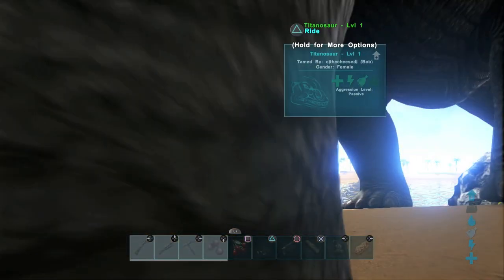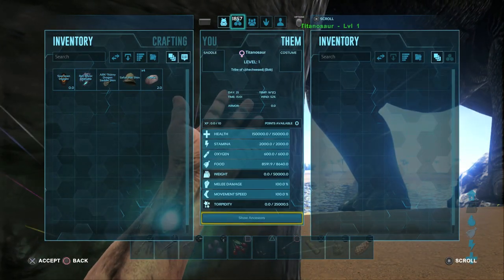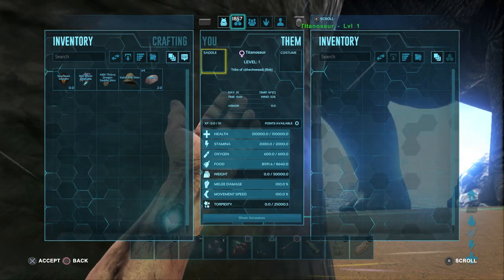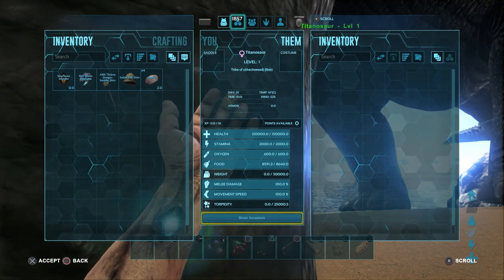Now we're just gonna quickly run by the Titanosaur's stats. He has 2,000 stamina in comparison to the Giganotosaurus's measly 400. I'm sorry — every time I say Giganotosaurus I change the way I pronounce it, forgive me.